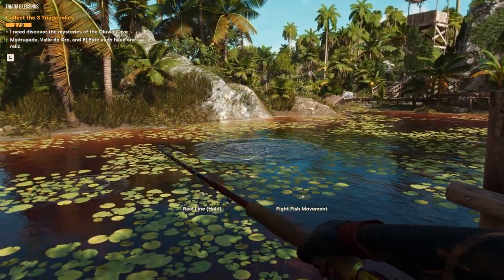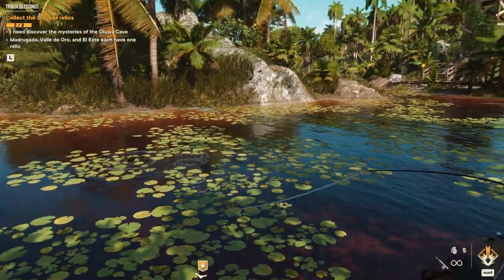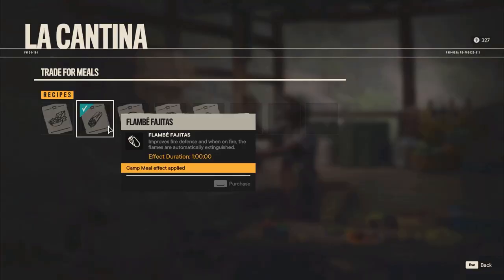What's pretty awesome is that you can also do some fishing and chill a little bit at Camp Maximus, because there is a lot of water in this swamp. You can catch different types of fish — for example the bass, which unlocks the Flambe Fragitas, so you can get your hands on that improved fire defense right off the bat.